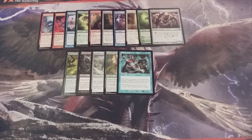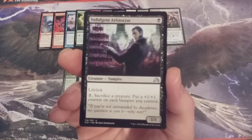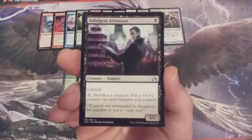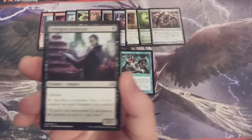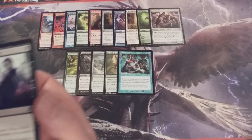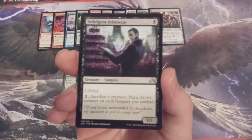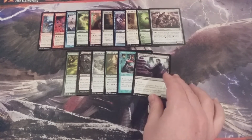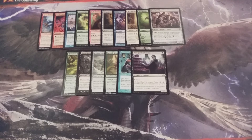Number 16, we have Indulgent Aristocrat — a 1-1 lifelinker. We can pay 2 and sacrifice a creature to put a plus 1, plus 1 counter on each vampire we control. This is great foreshadowing from our talk about Image Crafter, because vampires are one of the many tribes with synergy throughout the cube. Indulgent Aristocrat can really make those vampires useful as they get bigger and bigger by sacrificing any creature.